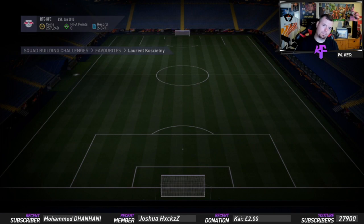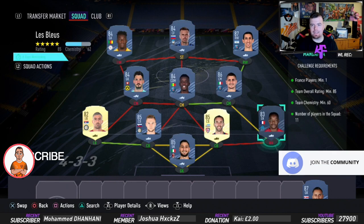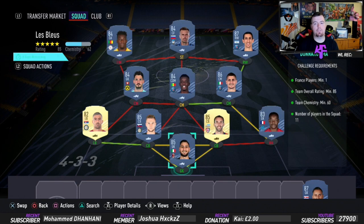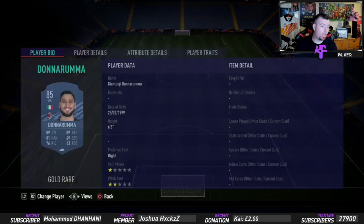Next is La Bleu. Requirements for this one — it's kind of expensive. You need one French player: I've got Mandanda, the cheapest 83-rated French player at the moment. Team overall rating of 85, bang on 85, can't lower anyone else. Team chemistry of 60 — take the two loyal players off and we're bang on 60. No position changes or loyalty, just strong links, and 11 players in squad. We've got a mixture of French league, Italian league, and then the cheapest 84s in the game.